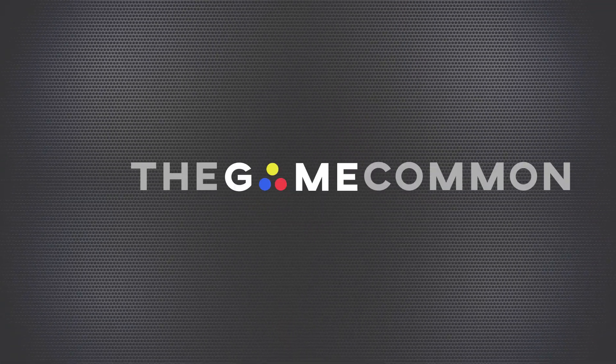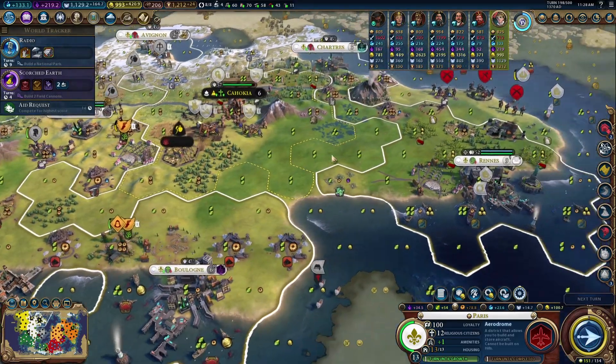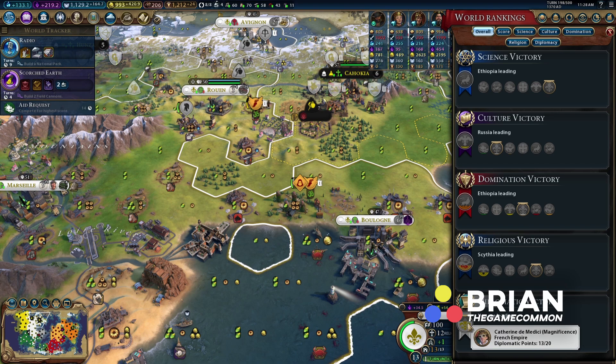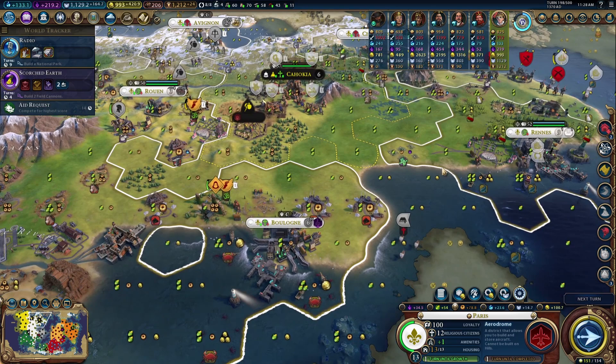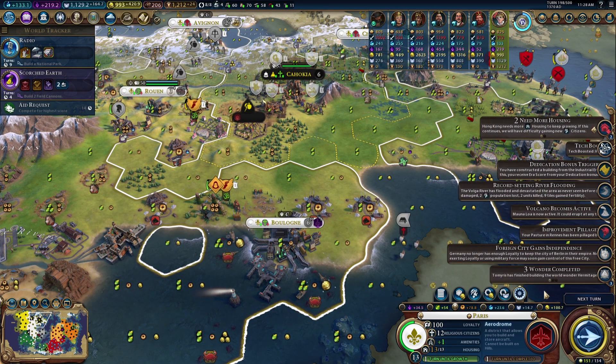What's up everybody, Brian here from The Gamecom and we are playing some more Civilization 6, continuing with our Catherine campaign going for our diplomacy victory. We're a little over halfway there — almost three-fourths of the way there actually. No one else is really close to winning any other victory type, so we're doing pretty good. You guys can actually see the right side of the screen for the first time in a couple episodes.